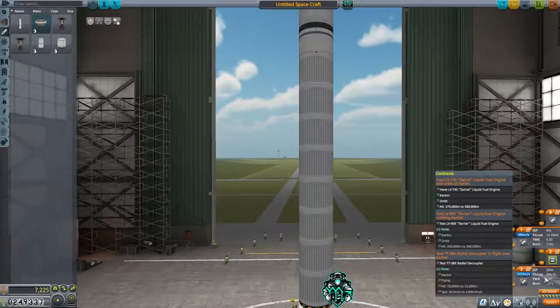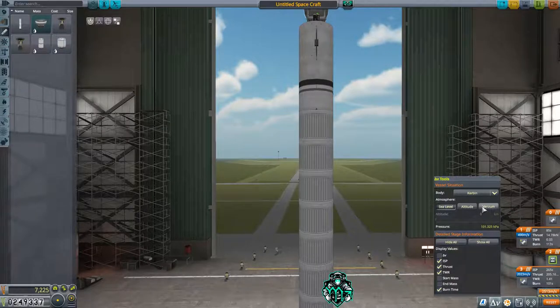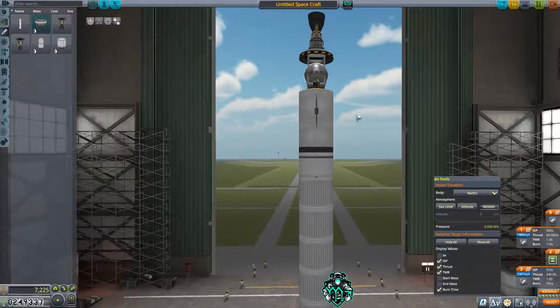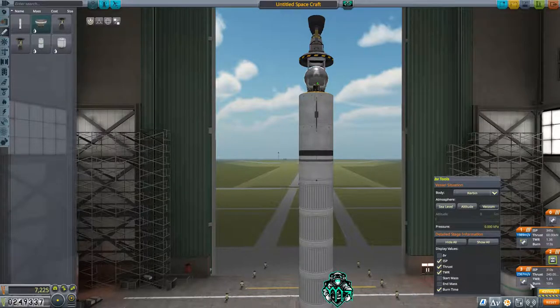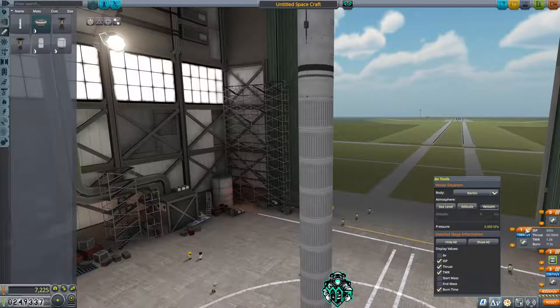That's not bad — 2,000 delta-V and we're at 1.41 thrust-to-weight ratio. In vacuum, this stage has almost 2,000 delta-V, and looking at a total of 4,355 — that's not going to be enough to get us where we want to go.